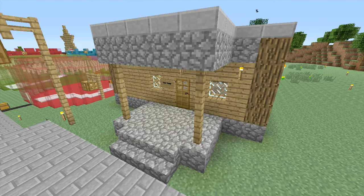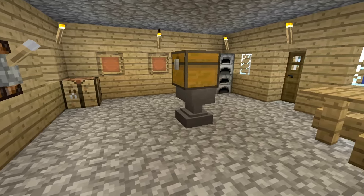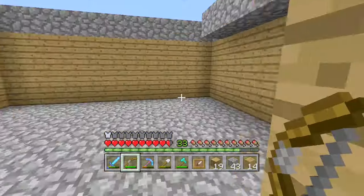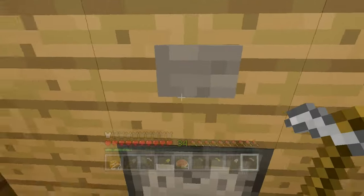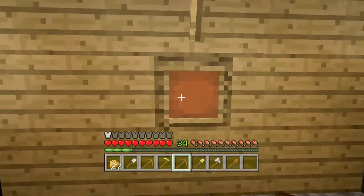My 9th favourite minigame is Tool Trade. Despite being one of my slowest paced games, it's probably the one that requires the most thought. It's basically a simple card game made inside of Minecraft. It's now even better than when I built it in my videos because I added two more item frames that allow for more trades. When we had the tournament, we had some really close games and a very funny moment when I accidentally cheated.